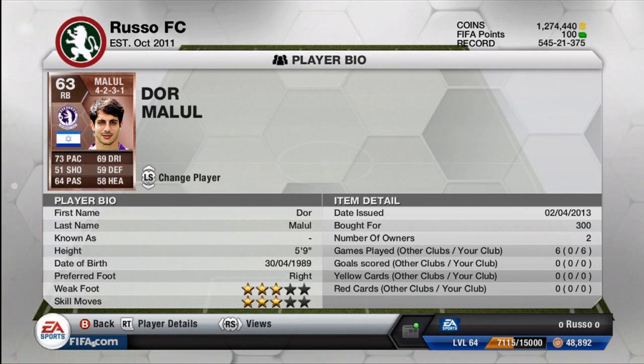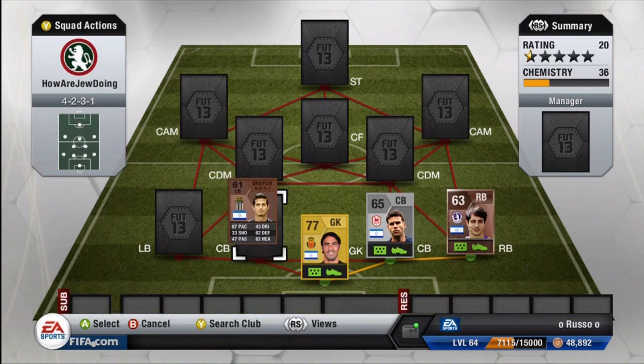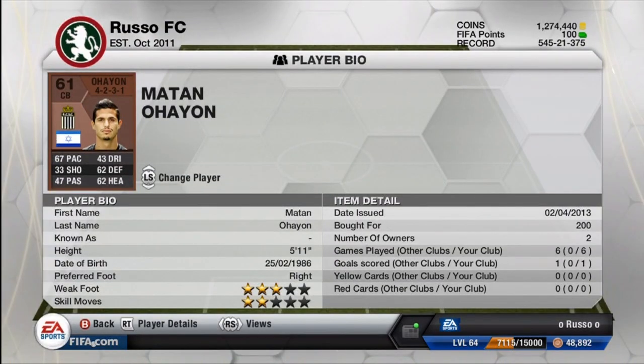I wasn't able to go through the goalkeeper in detail, but if you want to go back in the video, check him out. He's very good — he actually plays in the Liga BBVA, and he is just a very good keeper who makes some spectacular saves. Moving on to the right back, we do have Dora Malul — 73 pace, a bronze right back from Beersheba. Absolutely love that name and badge. A very good player; he was very solid back there.